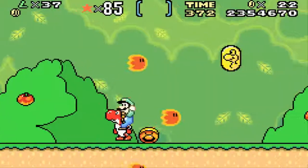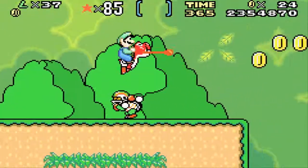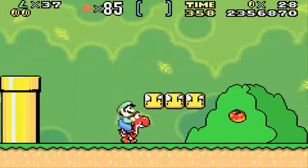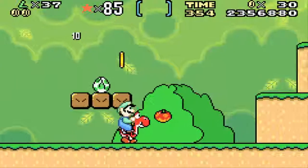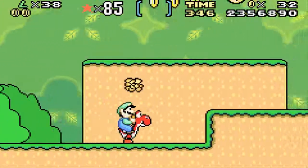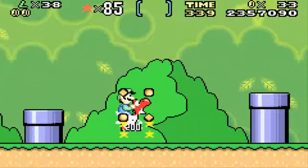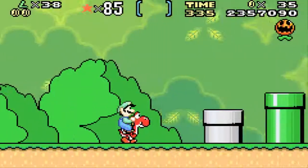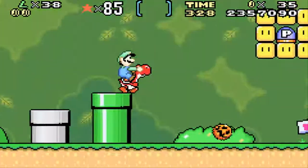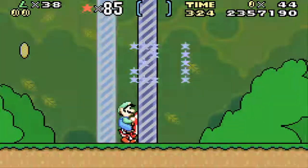Some other things have changed as well. The Koopas have now got their shells as Mario hats. Monty Moles are still the same. Look at that - a pumpkin! The Piranha Plants have kept their names, but they now have pumpkin hats. That's pretty cool.